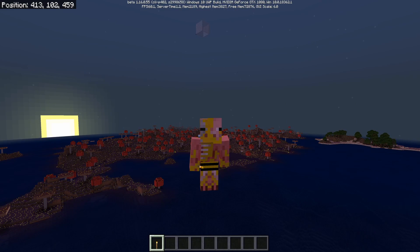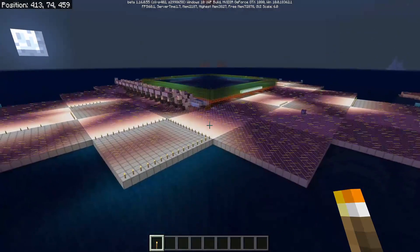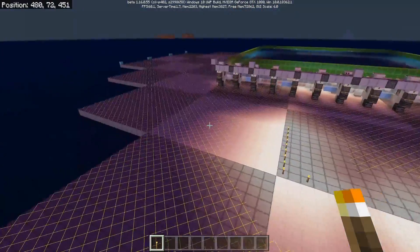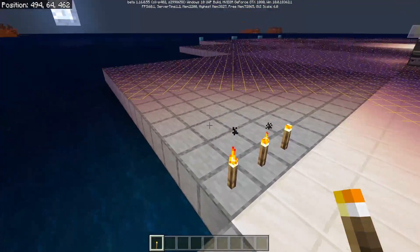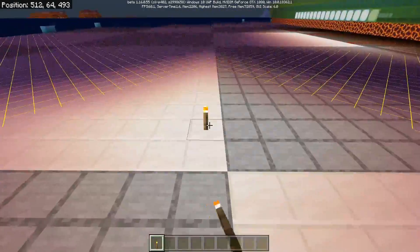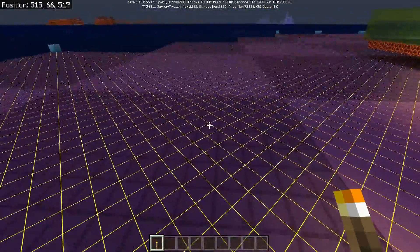One bug that does appear to have been fixed in the 1.16.0.55 beta is the fact that light will now properly go across chunk and sub-chunk borders. If you've seen recent Bug Rock episodes, you'll know that I showed this off a couple of weeks ago, and this area was an absolute mess. We have a squid farm, but all the chunks around it were marked out in solid blocks, and normally when you place down torches, the light would only stay in the chunk you placed the torch in. But as you can see, the light now properly goes across all chunk borders. Loaded it up in the beta and all the lighting glitches were resolved.